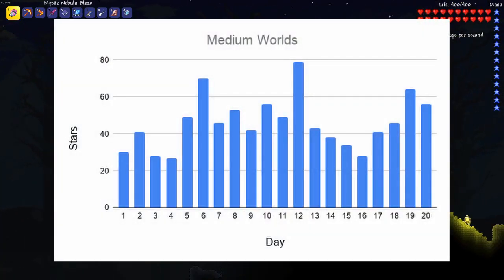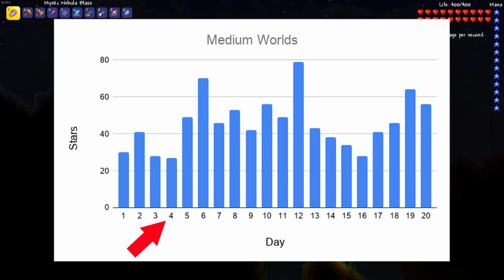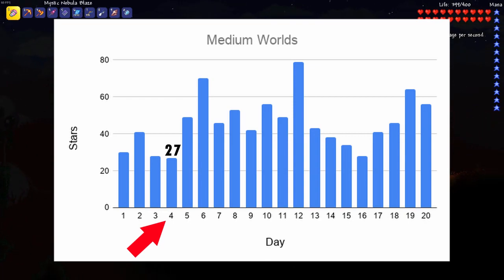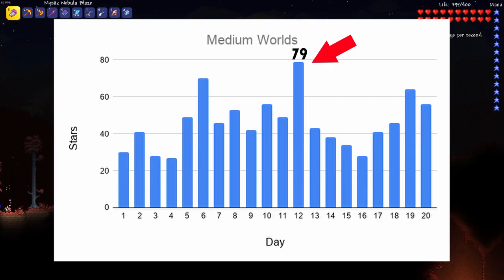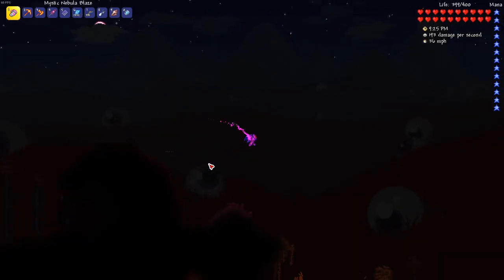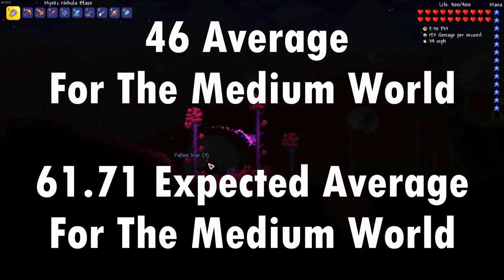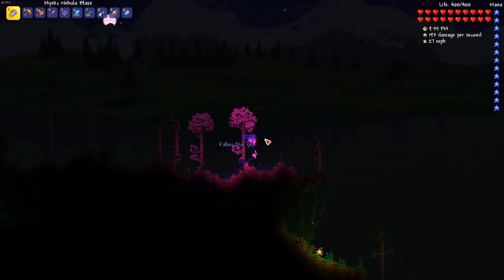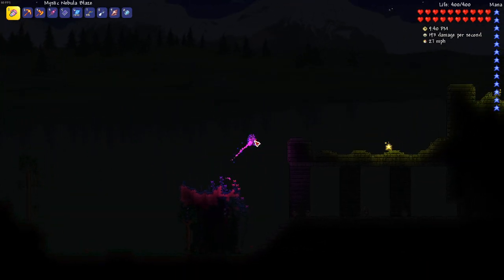Taking a look at the medium world, we can see much more variation in the number of stars that fell every night. Here on night 4 I only received 27 stars, which was the lowest recorded night for my entire test — even lower than all of the tests from the small world. However, I also had a meteor shower night that gave me 79 stars and another that gave me 70. The average number of stars for the medium world was 46, not much greater than the small world average and quite a bit lower than the expected 61.7. I would assume that if I continued testing for more nights the average would have grown closer to the expected value, but since I only tested 20 nights the data appeared quite low.